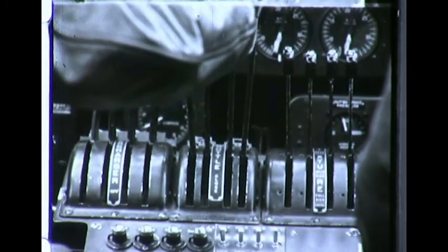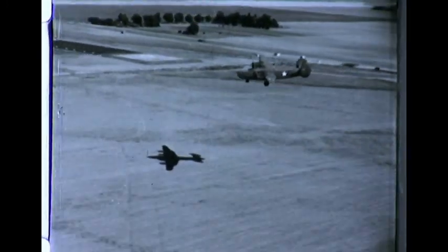This gives the pilot ample power to go around again if an emergency should arise during the approach for landing. The wing flaps are lowered, and the airplane rolls to a safe landing.